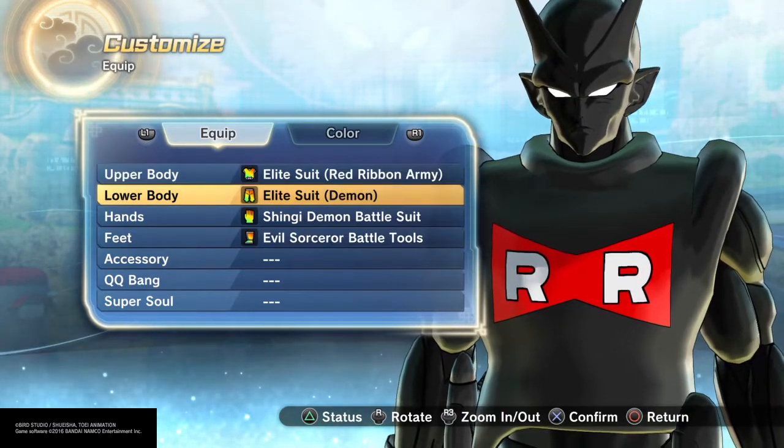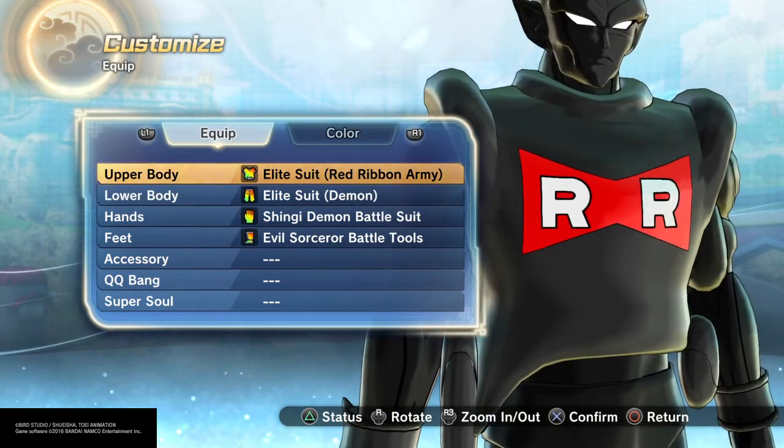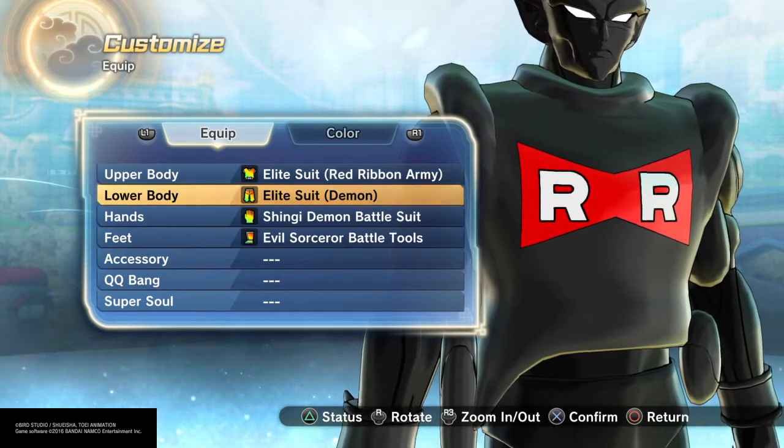Red ribbon suit. Make sure you do the red ribbon because it has the symbol — the bat symbol is red, bright red on the crest.